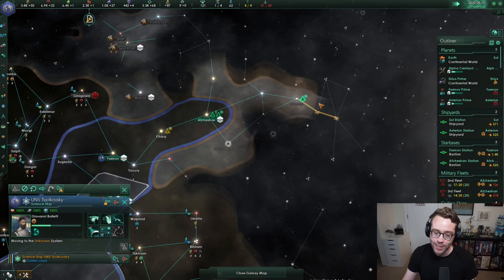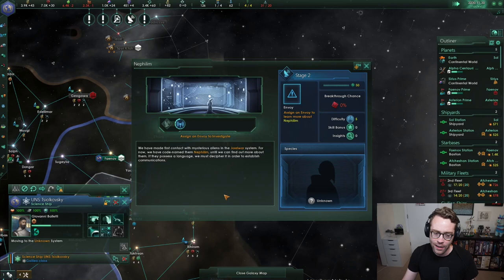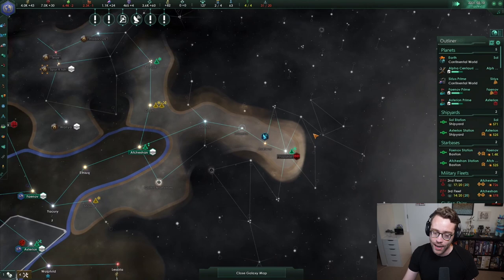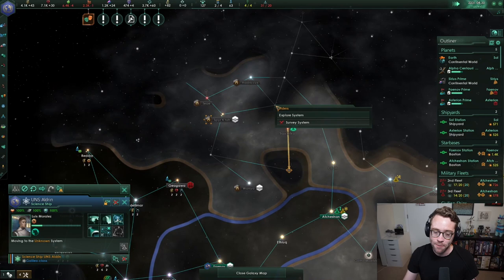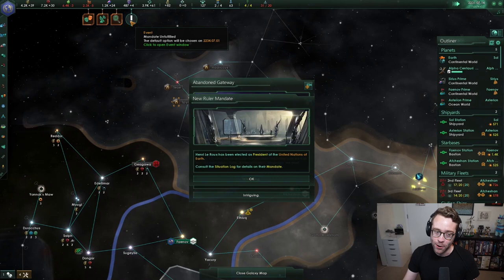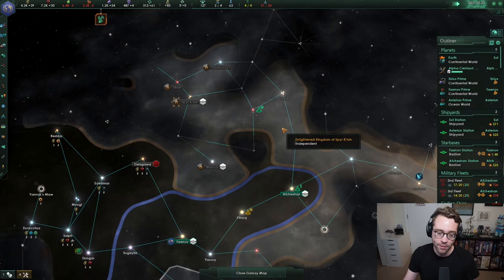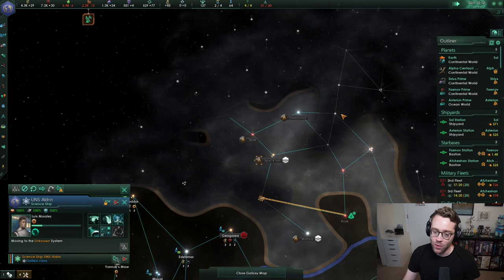The Spirit Katah are extending their borders. Inside their borders there seems to be another species — possibly an NPC minor faction. Our science vessel is exploring to find out. Some systems the Spirit Katah haven't taken — either very low value or there's something there. Let's explore all the unexplored systems in their space quickly.